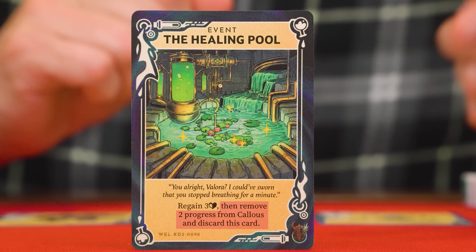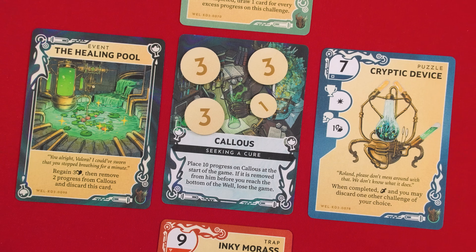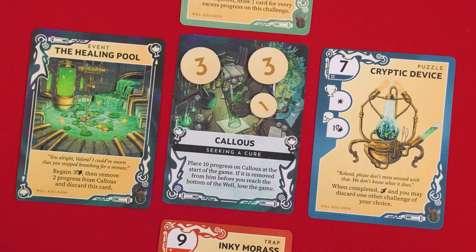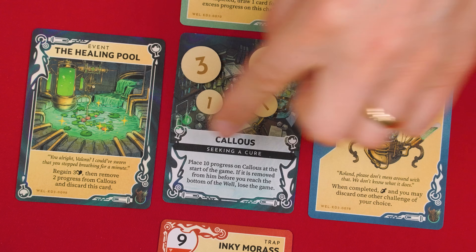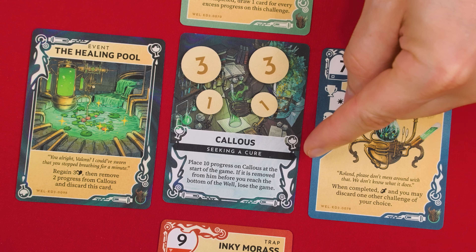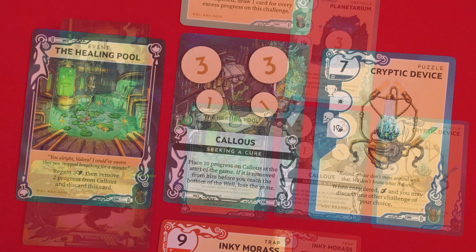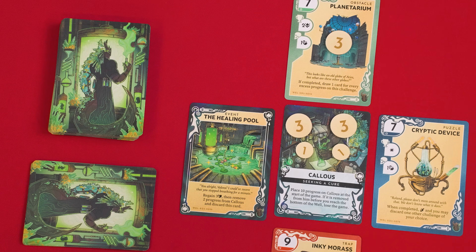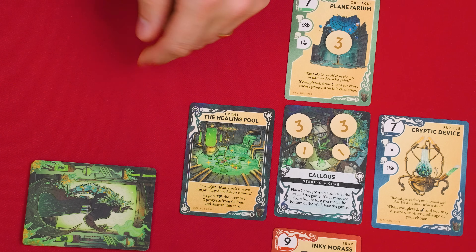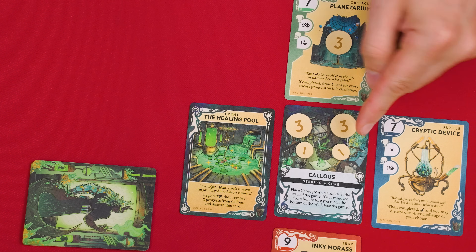Then it says to remove 2 progress from Callus and discard the event. Any time you're instructed to remove progress from Callus, take it from the face-down master card. And if you look at the text there, it says that if all of the progress on this card is removed before you reach the bottom of the well, you lose the game. Getting to the bottom of the well means having no cards left in this deck, so you don't want all of these progress tokens gone before that happens.